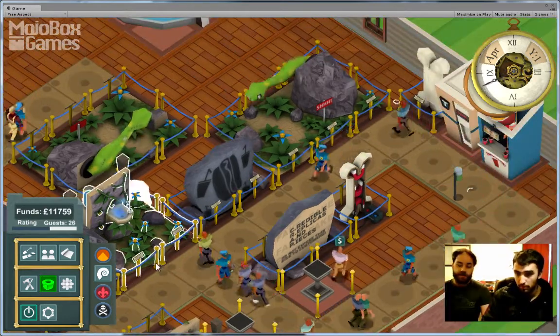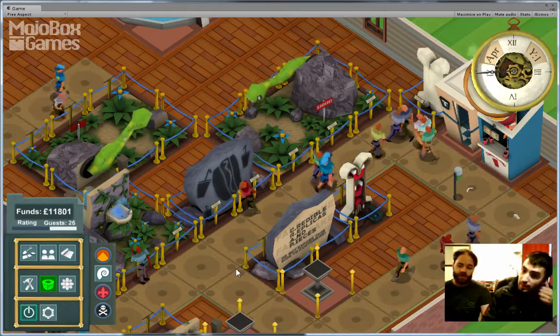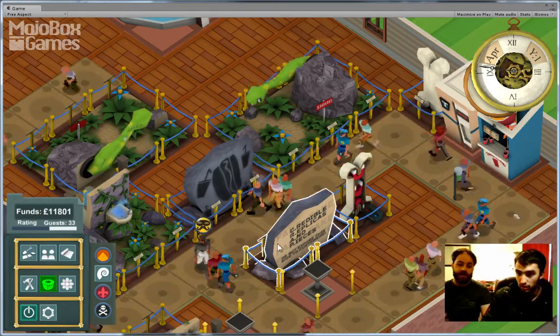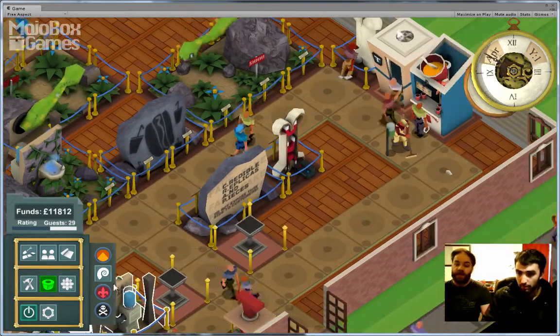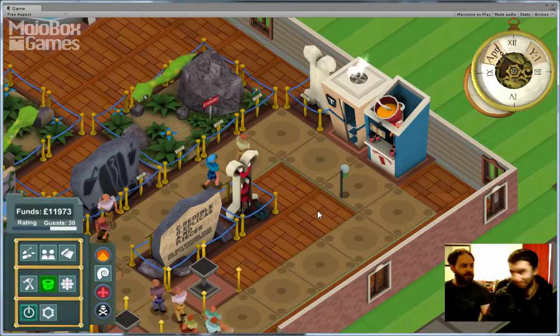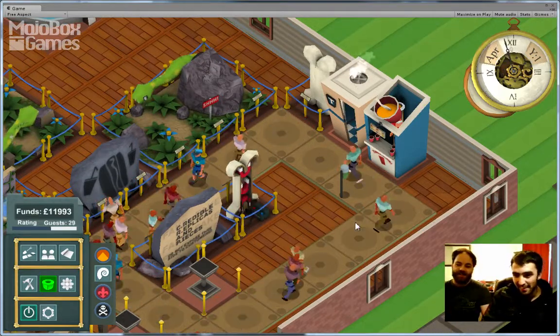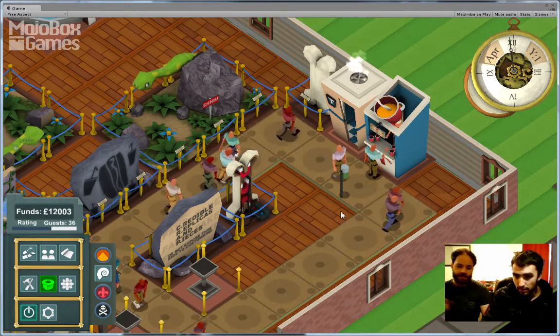Something in a similar vein is the Suggestive Stone — you can see a guest just got influenced by it there — it basically gives guests a random chance of being hungry or thirsty, so it's good to place food and drink stands nearby. We've also got the Phoney Boney, or the Boney Phoney, which basically just saps money from potential guests that walk by — the magnets suck out the change.